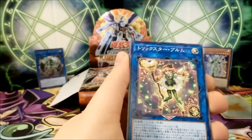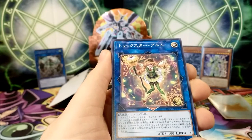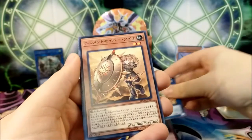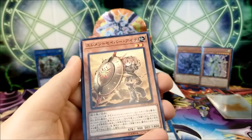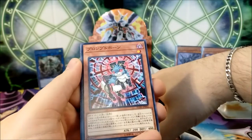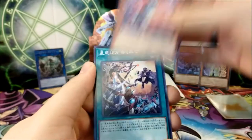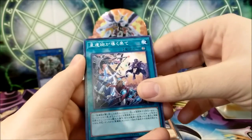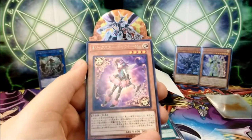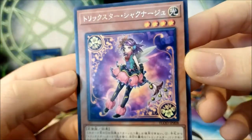We have one of the new Trickstars — this one only needs one material, so it's pretty useful. This one's name is Trickstar Bloom. We have Element Saber Aina — the Earth one. We have a little bunny-looking thing, Prompt Horn. We have another World Legacy spell. And we have Trickstar Shakunage — it looks decent, looks cute.